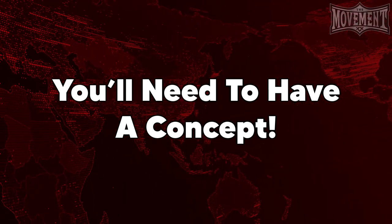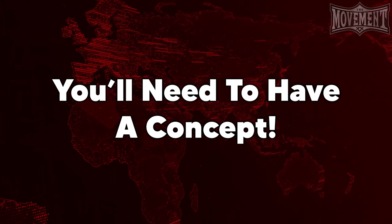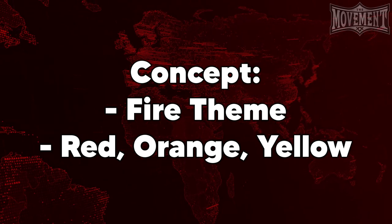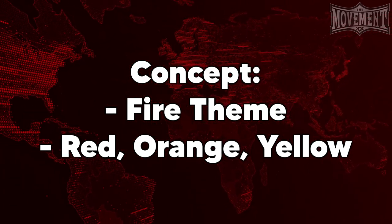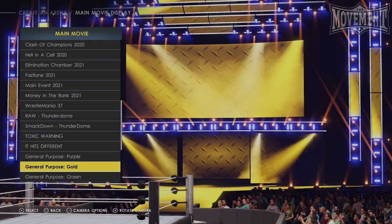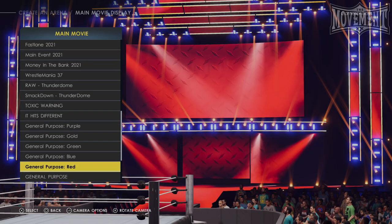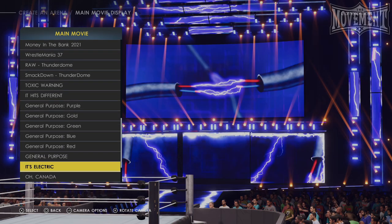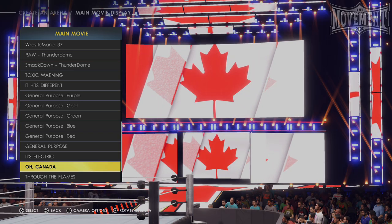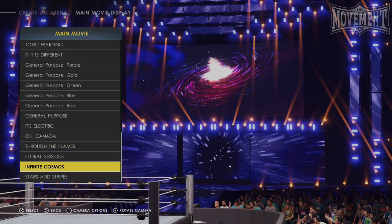Now that we know the brief for this project, before diving in and messing around too much with any logo making or stage building, we now need to come up with our concepts and ideas. What is this arena going to look like? What theme are people going to see when they feast their eyes on your arena? Seeing as my show is called Inferno, I feel it would be best to go with some sort of fire theme with lots of reds, oranges, and yellows as my main color theme.